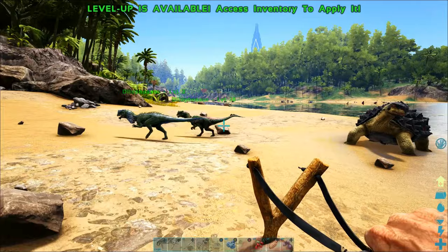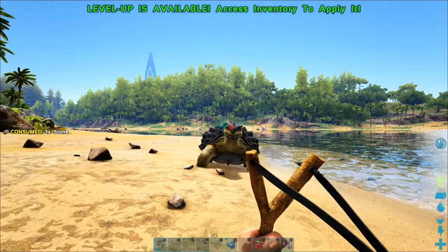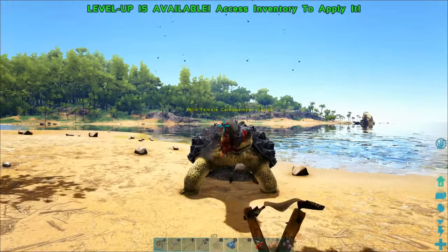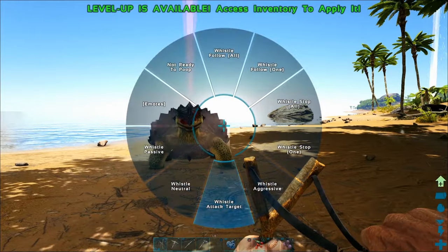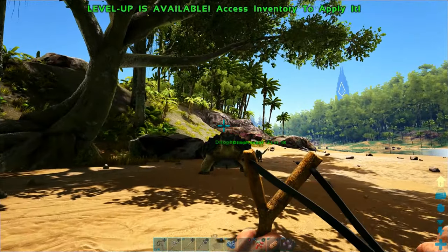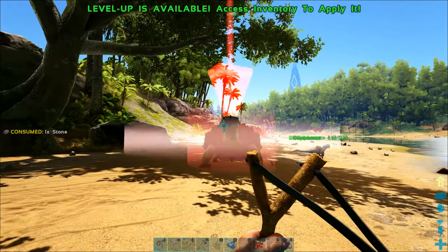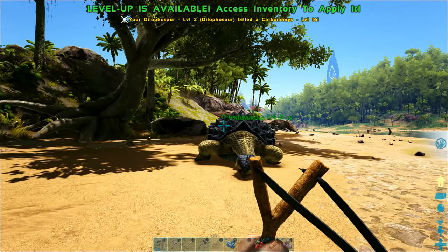My little Dilophosaurs could actually easily get killed by this guy if I just leave them fighting him normally. But basically they're coming around biting him while he's busy with me, and then I get them to run away so he doesn't kill them. This is a really effective tactic with lots of dinosaurs. Never underestimate a turtle — I've actually seen a turtle kill a T-rex just because the battle went on so long it was able to finally kill the thing. And we killed him.